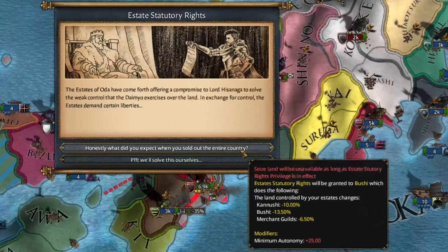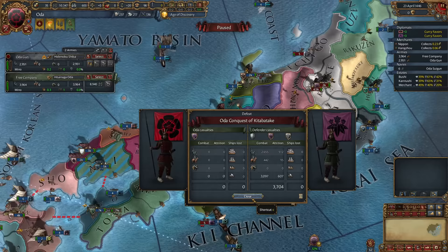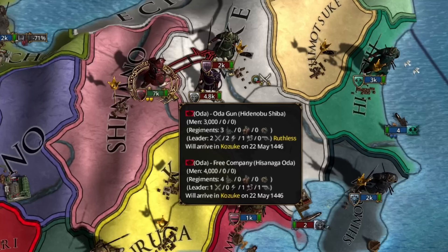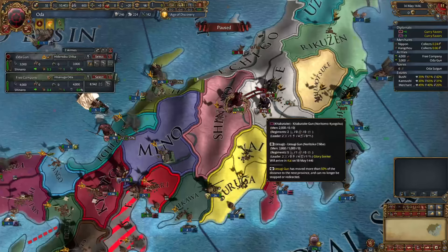We chase their army right back to their lands. There are very few cases when taking the estate's statutory rights makes sense — it's almost always better to do it on our own through development or conquest. Yamana backed out. Now we just need to finish off Uesugi. The AI isn't too bright, so we take up position next to both of their armies and wait. Uesugi is moving south without their ally, meaning we can fight the smaller force.